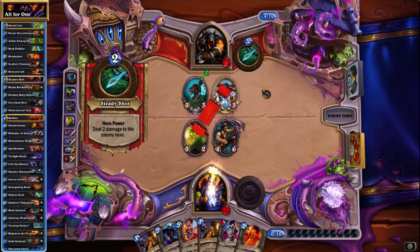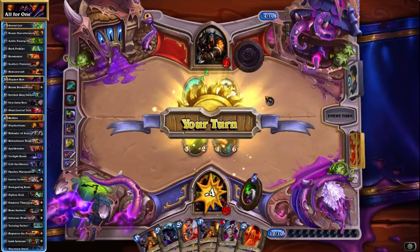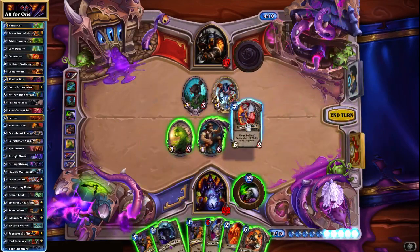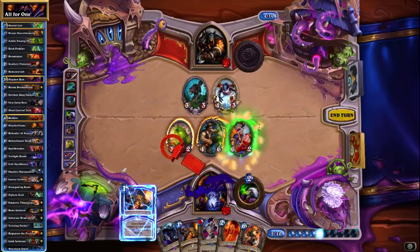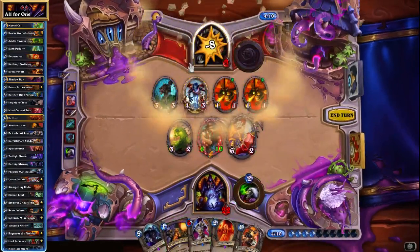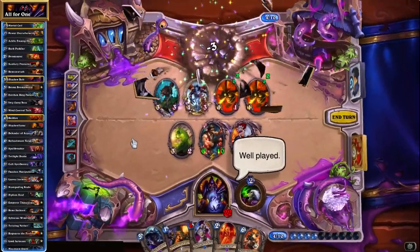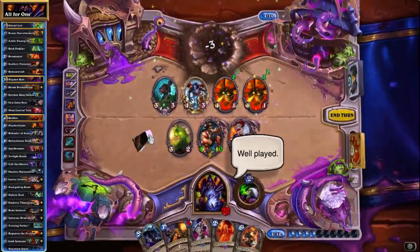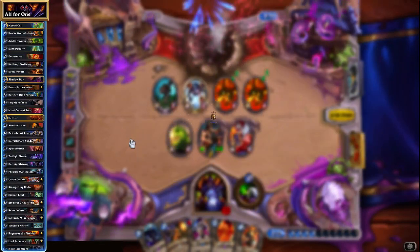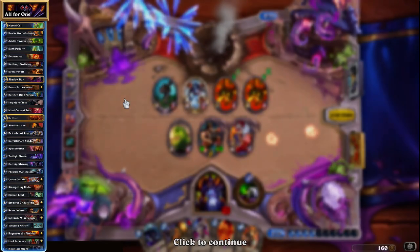Or we can just kill him next turn. He has to start going face here. We've got seven damage in hand — just a Leeroy and a Power Overwhelming — we'll kill him here. As long as you have your board clear and your Reno, then even a bad matchup such as Hunter can definitely be won.